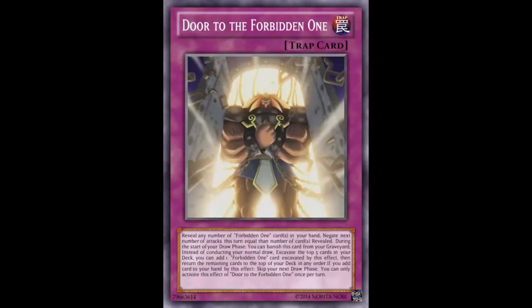So not only do you get to block an attack or a couple of attacks with this card, but during your draw phase you can banish this card from the graveyard, excavate the next five cards of your deck — your opponent gets to see them too — take a Forbidden One piece and put it in your hand, then put the other cards back on top in any order. You skip your next draw phase, but that's fine — you've just seen five turns into the future. If you have four pieces and excavate, there's the fifth piece added to your hand. GG. If this card existed, Exodia players would definitely run it.